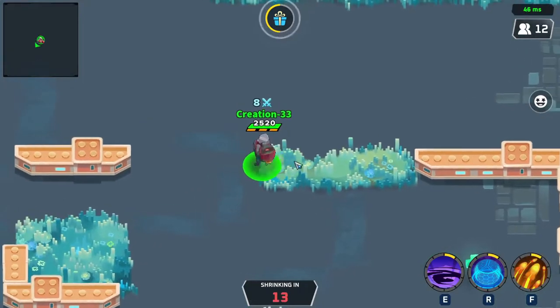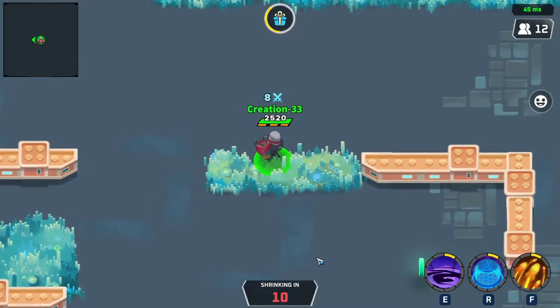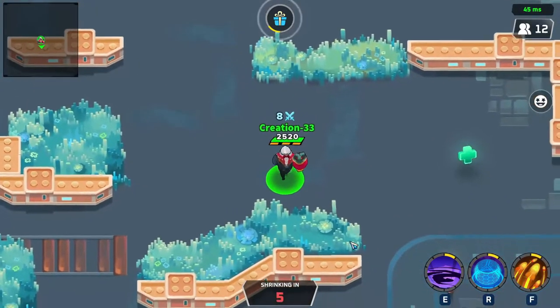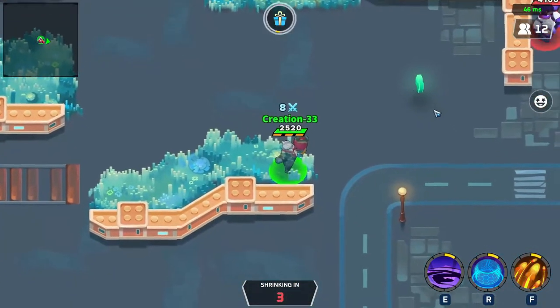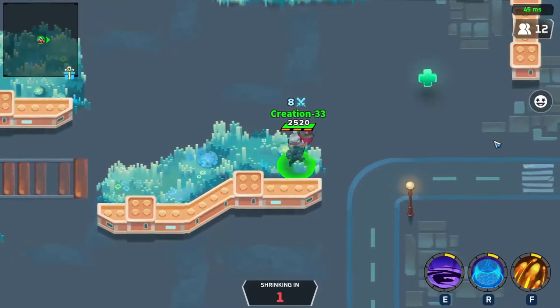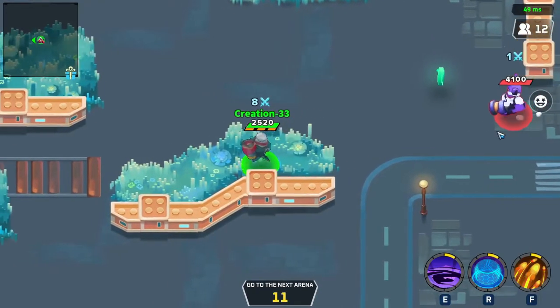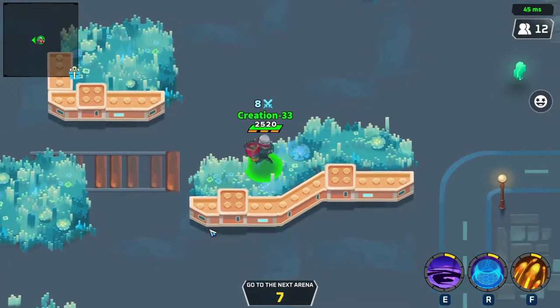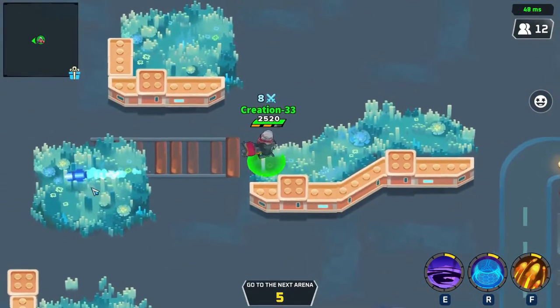Moving through here — you can see the zone has about 11 seconds left and it's shrinking but it's not around us, which is good. I usually like to stay by the edge if I spawned at the edge. There's a guy here and he can't see me, so I'm just going to avoid him and give him a little love tap to let him know I'm around.